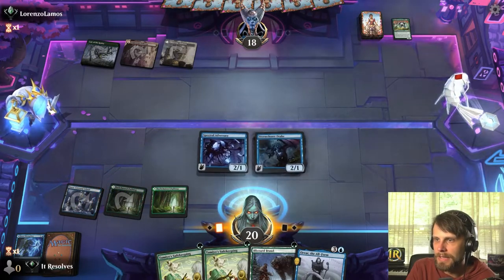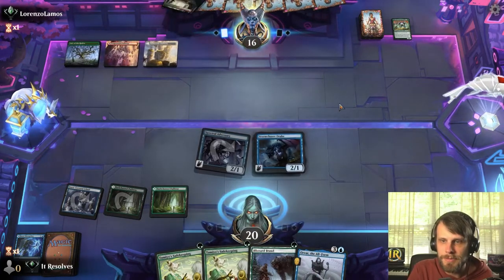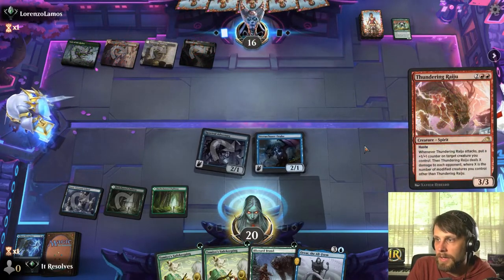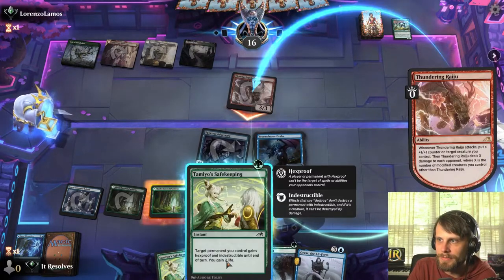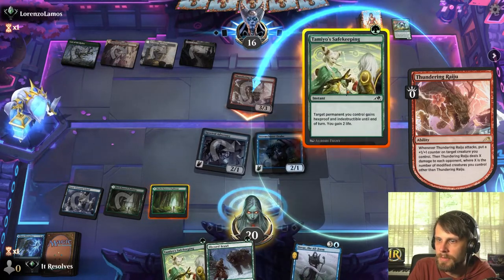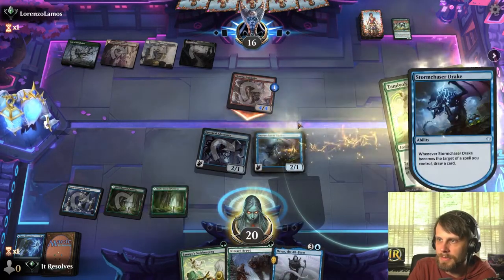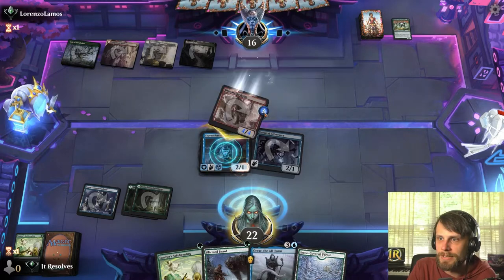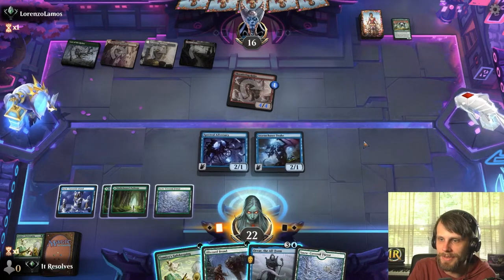Super happy to have that. Let's go ahead and swing in for two — we can actually draw a card at the end of the turn if we so choose, which is potentially relevant. This also gives indestructible, which is really interesting because we get to kind of freely block. We'll resolve that first — it's going to gain us two life and draw us a card. Perfect, that's actually really good. This has indestructible, so this is a free block.